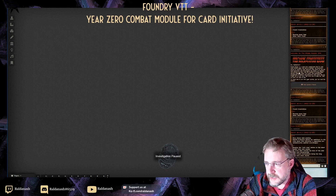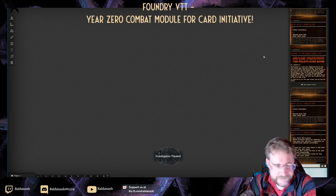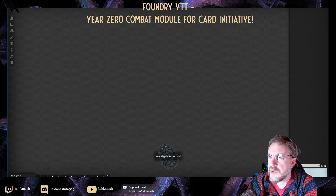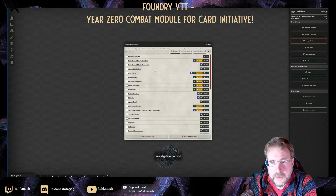Blade Runner is one of the supported systems. There are some others — the list is currently Blade Runner, Forbidden Lands, Twilight 2000, and Vaesen. So let me clear this up: if you have installed the starter module, which I haven't here, you will already get an initiative card set. Let me enable them as well.